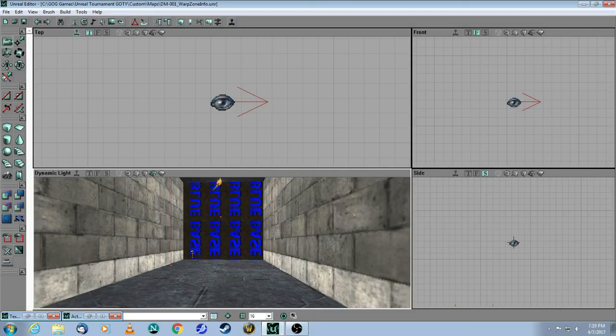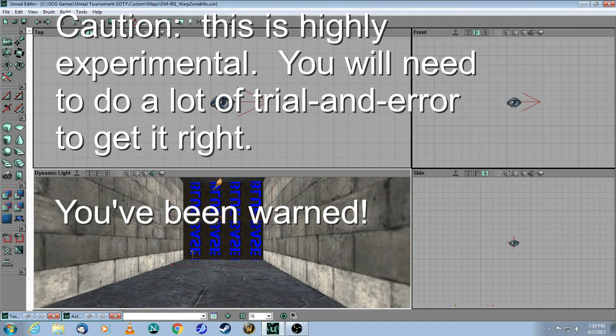In summary, the warp zone info works just like a teleporter except that you can see your destination. There are lots of cool opportunities you could use — I've never used it in a deathmatch map, but certainly in things like Assault, Capture the Flag, or a single-player mod, there's a lot of different creative things you can do with this.